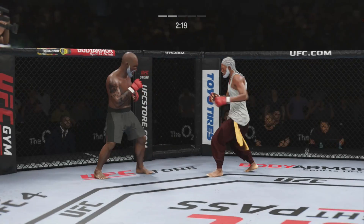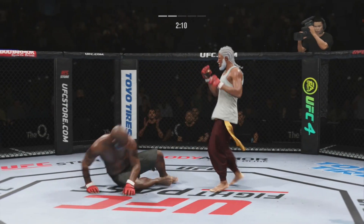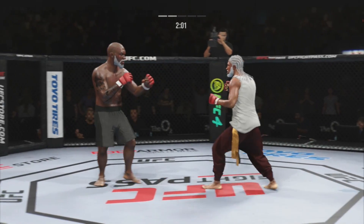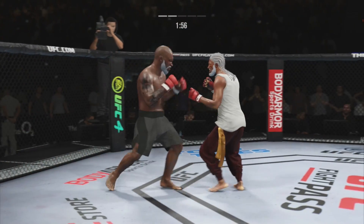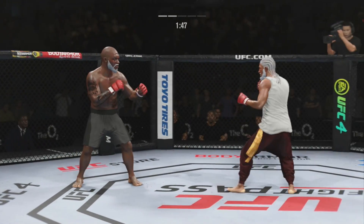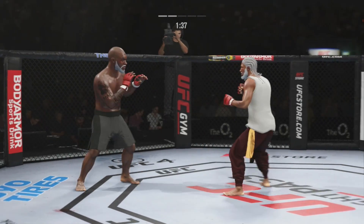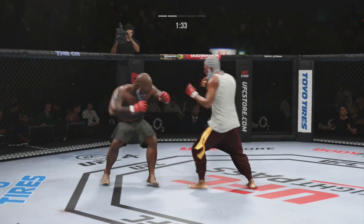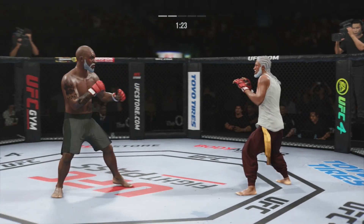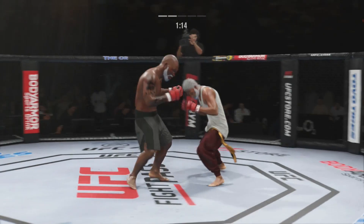He throws a big right hand but doesn't find its home. Very tricky when he throws that body kick. Big shots exchanged in the pocket. We'll see if he can turn this defense into offense, but he's doing a great job blocking shots tonight — thinking more defensively and not taking any damage. Big kick. Left hook finds its target. Went for the inside leg kick. He lands yet another strike to the body — pinpoint placement right underneath the elbow.